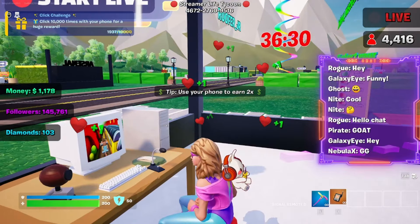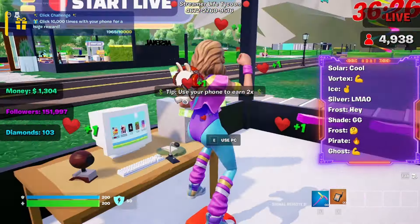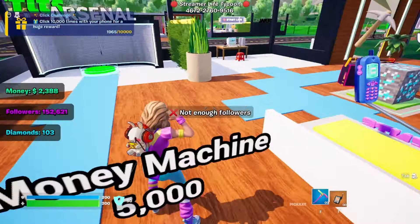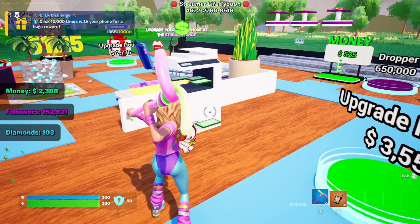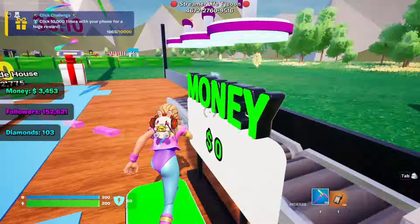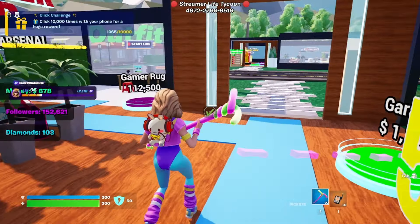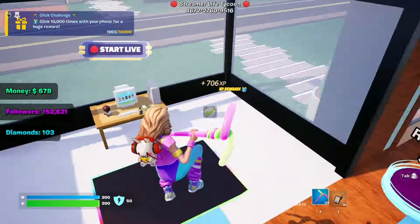Come on baby, just a hundred more — there we go, got a door! Garage, upgrade house. Money machine — let's unlock it. There we go, that should be earning us some more cash. Let's upgrade our house, looking good so far. Let's get a common plaque — nice, got that little Twitch plaque. Let's get a gamer rug going.